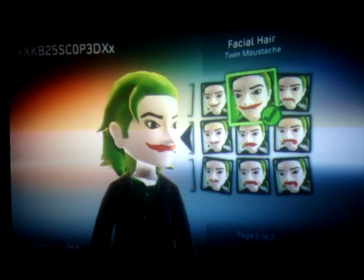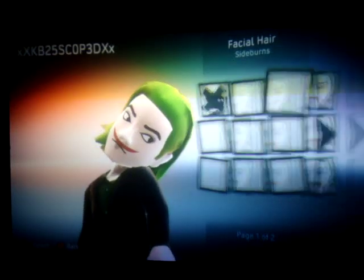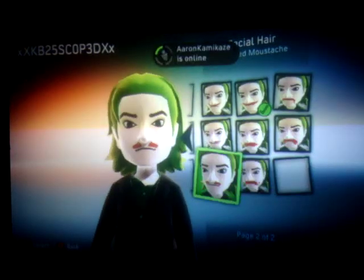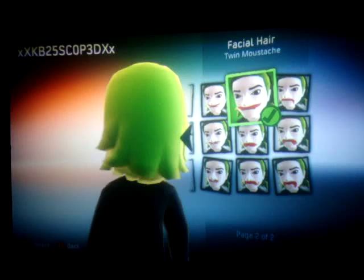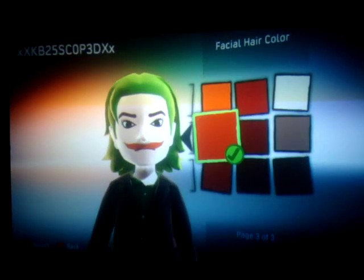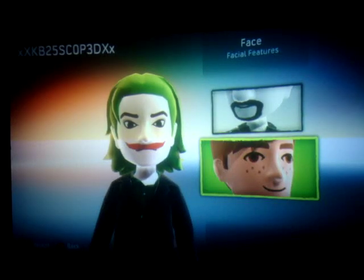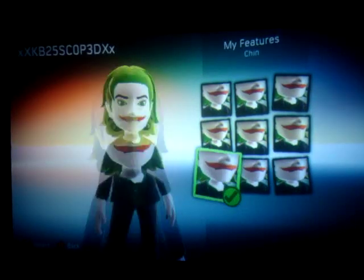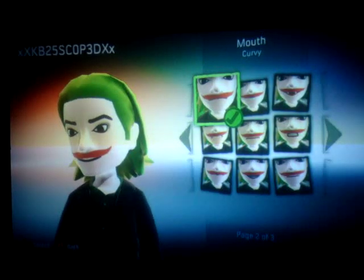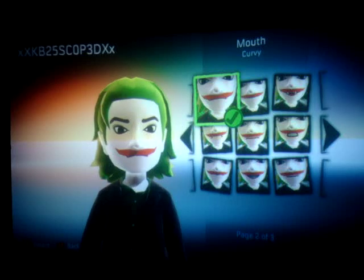Facial hair — this is where it's going to get interesting. You know how the Joker has red lips? Well, you want to give him the mustache as your lip in this case. You see, it kind of makes him look like he's smiling. What you want to do is go to page two out of two, and the twin mustache right here on the top — if you put it red, it actually looks like a smile. It looks pretty good. So I go with that one and just make a red color like this. It's a light color. Looks like he's kind of smiling, in a way.